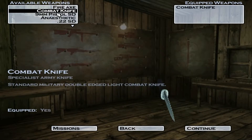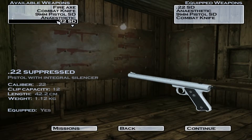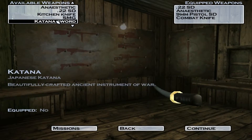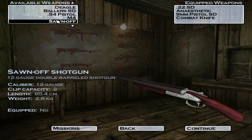Hello everyone, this is Master Hitech Assassin. Take the .22 SD pistol, the chloroform, the combat knife, and the pistol SD if you want.